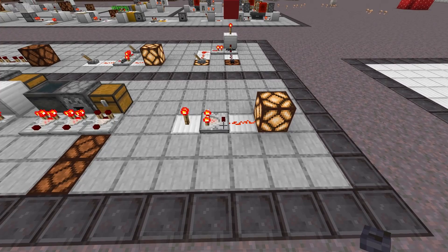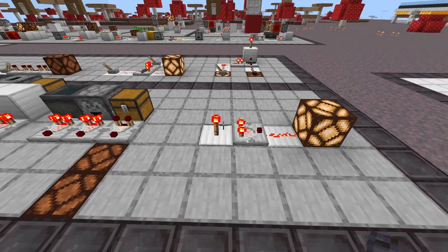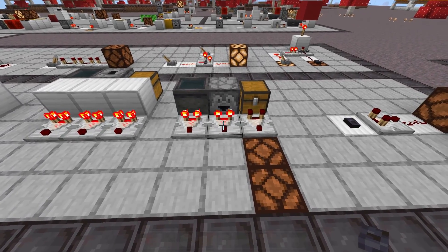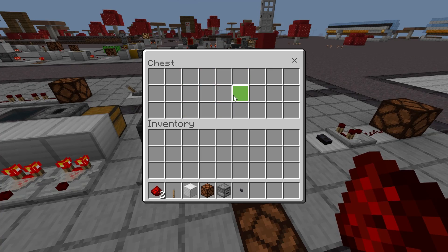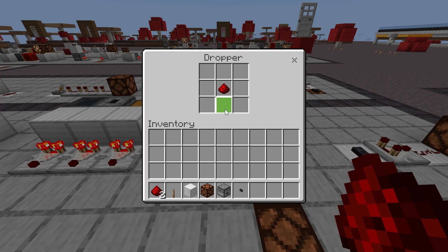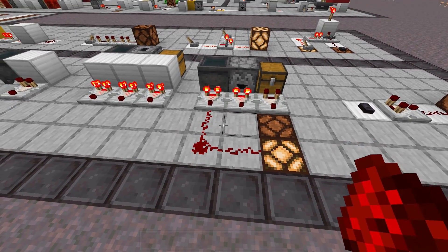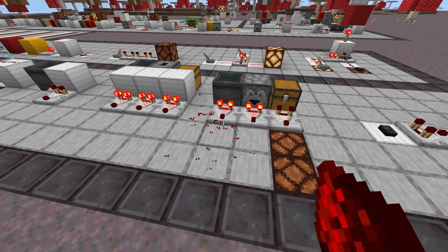Now it's time to move on to the infamous comparator. It is similar to a repeater in that it will send signal from one side to the other — the input side is the one with two torches, and the output side is the one with a little dot. The main feature of comparators is that they can look inside of containers and tell you how many items are inside. If a container has no items, the comparator won't have any Redstone signal strength. But if the container has at least one item, it will give you a Redstone output depending on how many items are inside. The signal strength is determined by the percentage of fullness of the container, and even things like cauldrons will provide a signal strength based on how full they are.